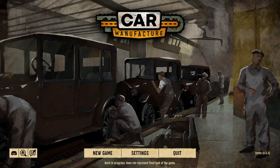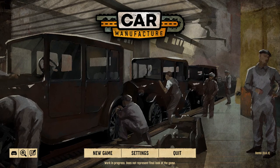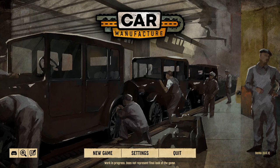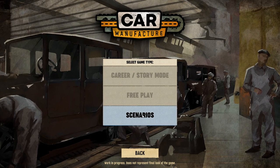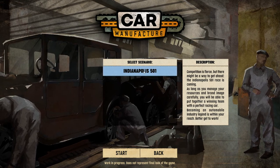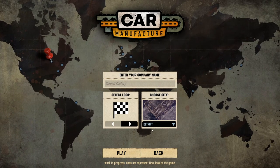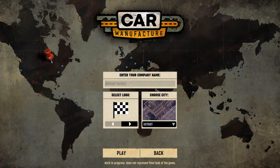Hello and welcome to my first look at Car Manufacture during the Steam Next Fest. This game goes back to early cars. We're supposed to make a perfect race car, and we have to be Detroit. We're going to name the company and call it the Model 7.